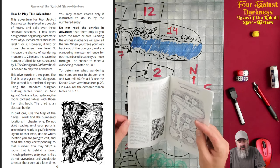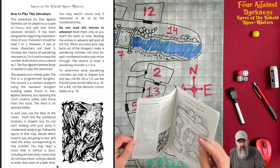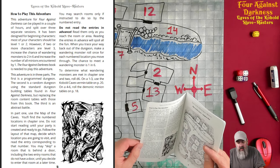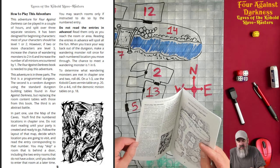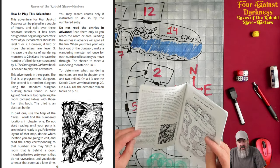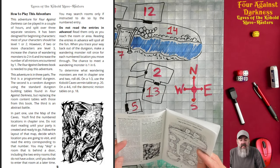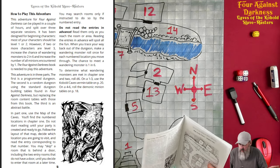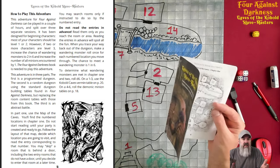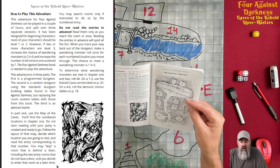In part one, use the map of the caves. You'll find numbered locations in chapter one. Do not start reading until your party is ready. Decide which location to visit and read the corresponding entry. You may skip a room behind a door until you decide to enter later. You may only search rooms if instructed by the numbered entry — no searching otherwise. Do not read entries in advance.